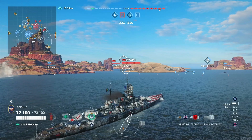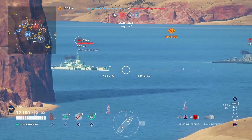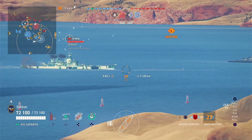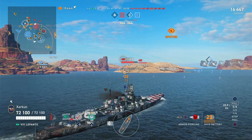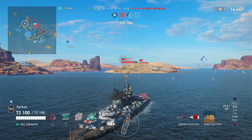This ship, like the rest of the Italian battleship Tech Tree line, is designed to be able to push in. It gets one extra heal than most other battleships, so we've got a total of six. We've got three of the rolling smokes, so we have concealment on demand.